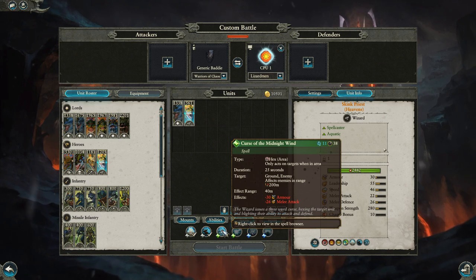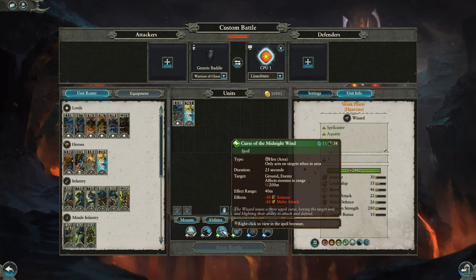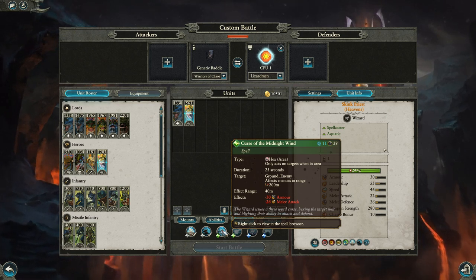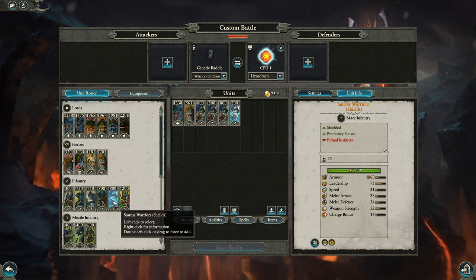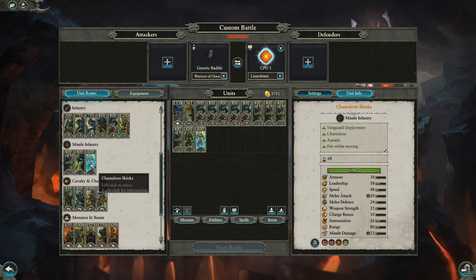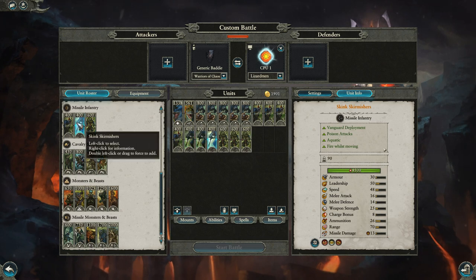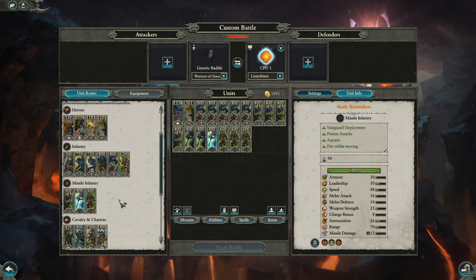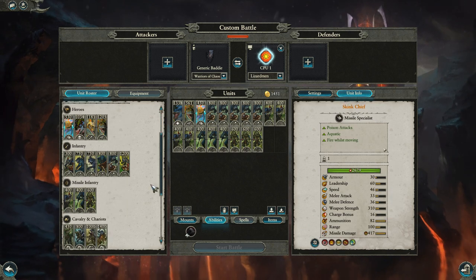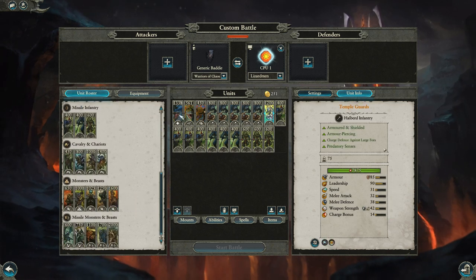Curse the Midnight Wind — the armor sundering isn't necessarily amazing here, but that area of effect minus 26 melee attack is pretty strong over a good 25 seconds in a pretty large area. That's pretty nice, and if your opponent happens to bring trees it can also help take away their armor. So maybe grab the Soros Warriors just with shields, some Skink Cohort with Javelins, some Chameleon Skinks, and maybe a Skink Chief on foot for the additional Cold-Blooded buff so he can shoot at whatever. At that point you can grab the Temple Guard or some other infantry — something like this could be pretty decent.